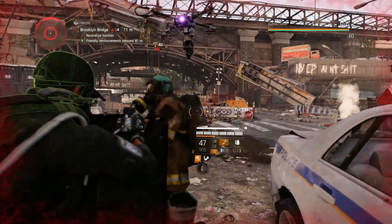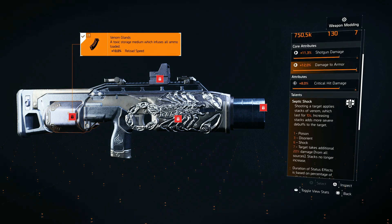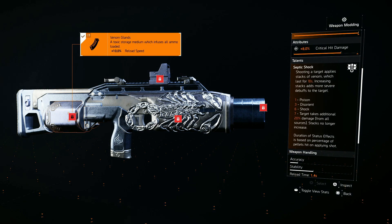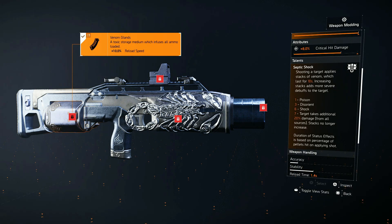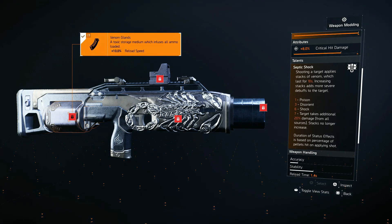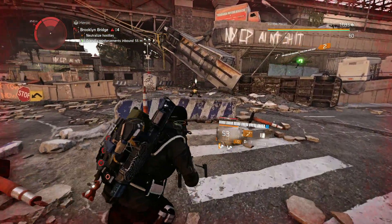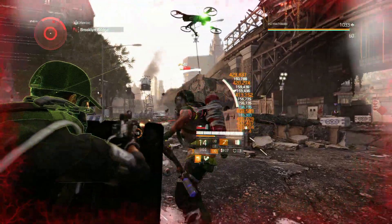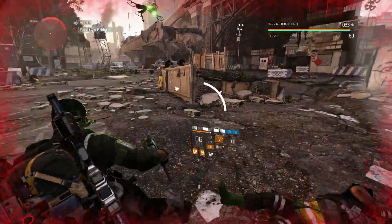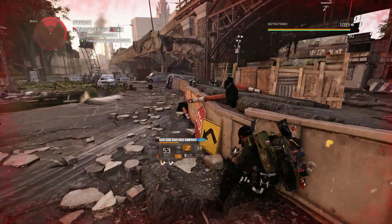For my secondary weapon I'm using the exotic shotgun the Scorpio. This has the talent Septic Shot — shooting a target applies stacks of venom which lasts for 10 seconds, and more stacks apply additional debuffs to the target, up to an additional 20 percent damage from all sources. You don't have to use this weapon; it's not mandatory. The only weapon I do suggest is an SMG in that first slot. I only use the Scorpio against tankier enemies and bosses.